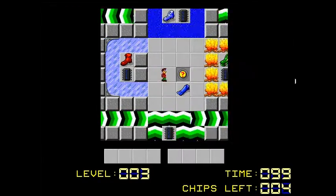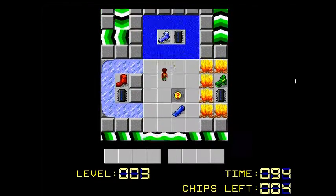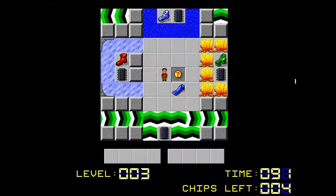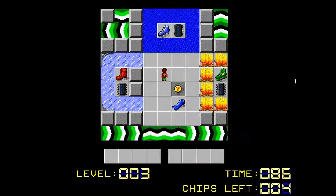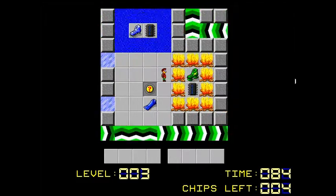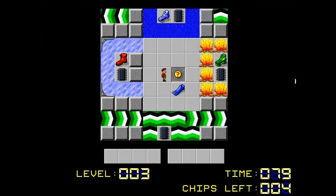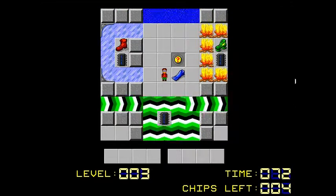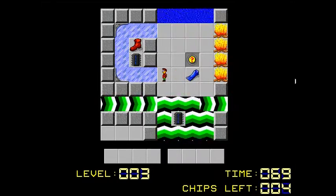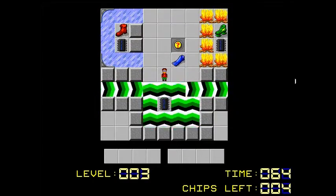I move with WASD — I don't know if you can rebind that, but I just naturally use it. You might also want to move it to the keypad. Escape or F1 will restart the level, and that's pretty much all there is to it. As you can see, there are little chips we need to get. The UI at the bottom shows the level number — we're on level three — our time left ticking down at 75 seconds, and chips left at four. We need to get at least four chips before we can leave, opening a special lock that requires enough chips.